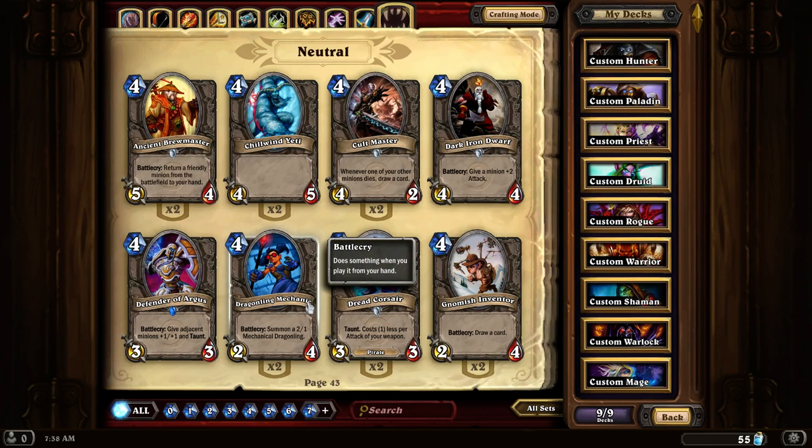Dragonling Mechanic. It summons a mechanical Dragonling. I'm not sure if the Dragonling counts as a dragon or not, so I'm not sure if there are any cards triggered off dragons. But it is a decent card for its summoning cost.